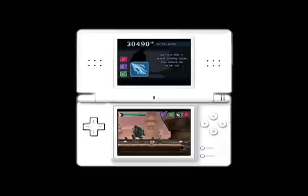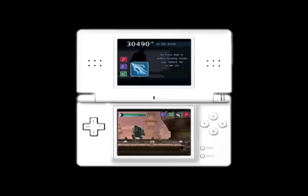Whether it is the dual lightsabers, or some of the great Force powers like Force Lightning, Force Push, Force Grip, Saber Throw, and of course Force Fury — all are in the Nintendo DS version as well.